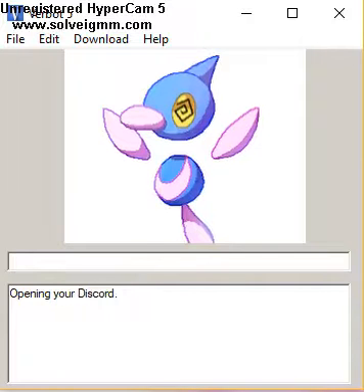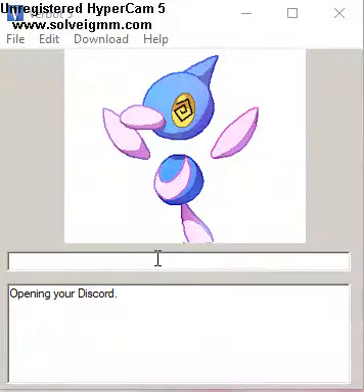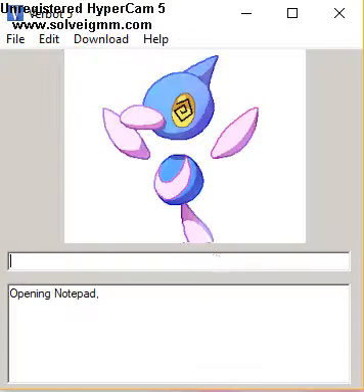Opening your Discord. And then there's this function — opening Notepad. Notepad was a basic function, but all the other ones had to use some special code in order to open.